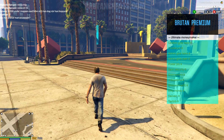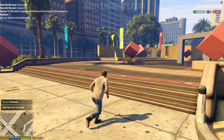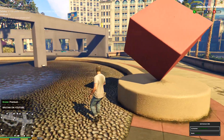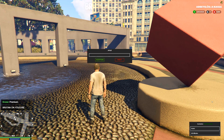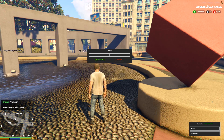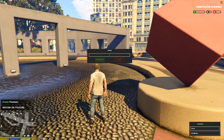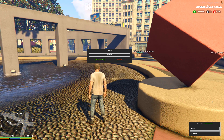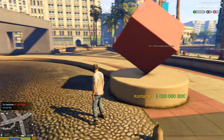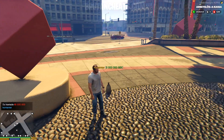Let me drop some of those money on the ground just to show that the money are real and can be used for everything. I think with this server — I don't really understand the language — but I think I can drop some money from this option. So let's try. And yeah, we just dropped 5 million.